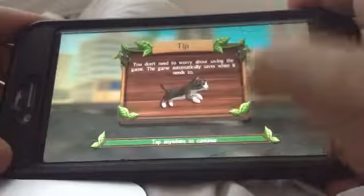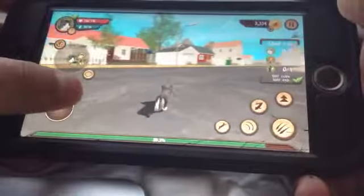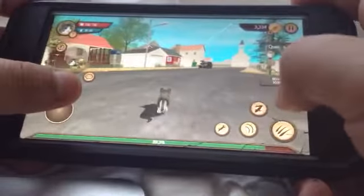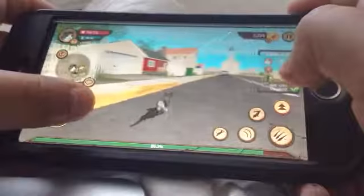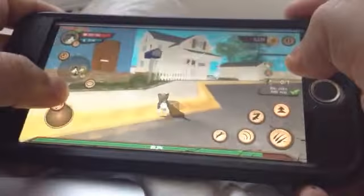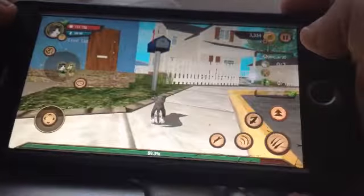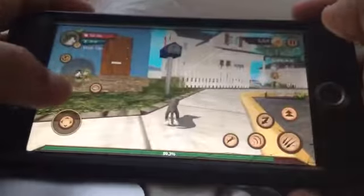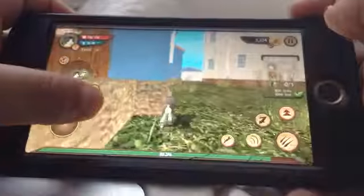It says tap anywhere to continue on the green bar. I started this game but the tutorial is really boring. Oh no — don't get hit! I got hit by a car. So up here on the red bar you can see how much lives I have. Sorry if my hands are in the way.